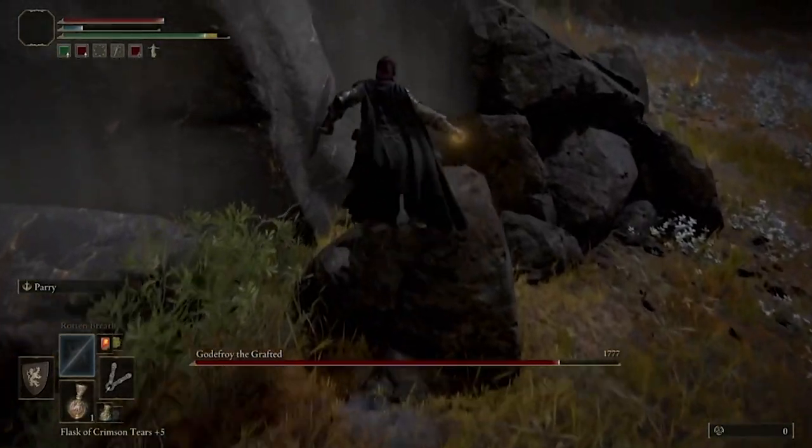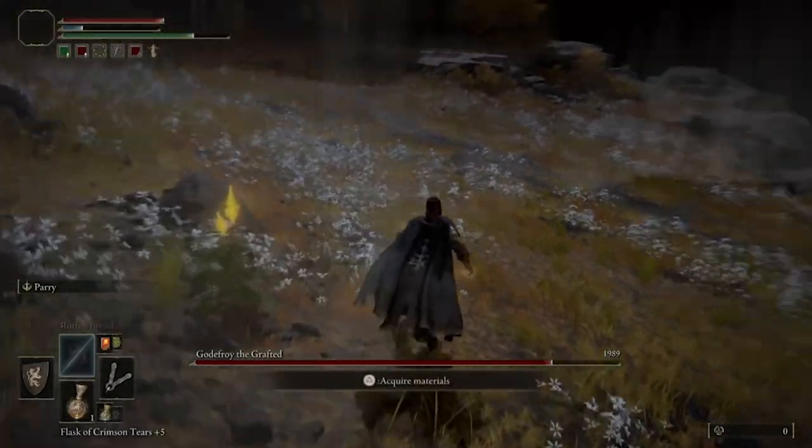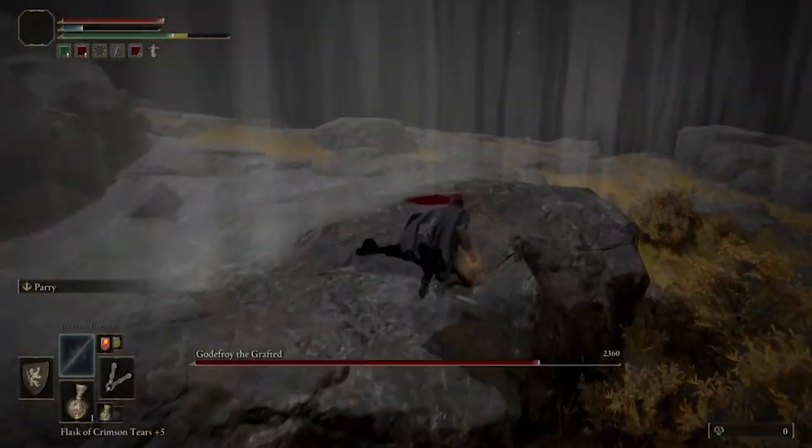What you're going to do is immediately walk up to him as he's spawning, go ahead and hit him with a full force of the Rotten Breath, and he's going to be attacked and also poisoned with the Rotten Breath. Then simply run in circles while his health begins to eat away.